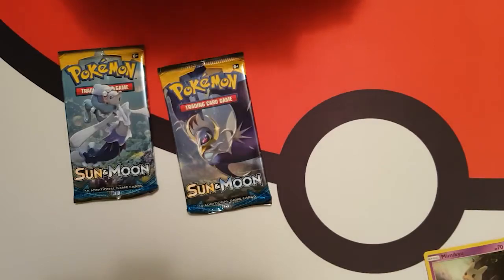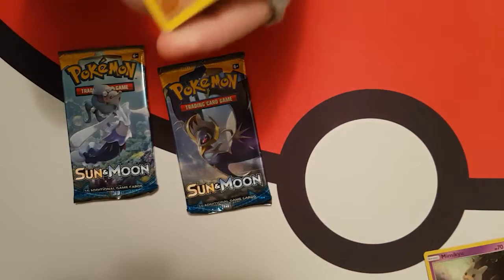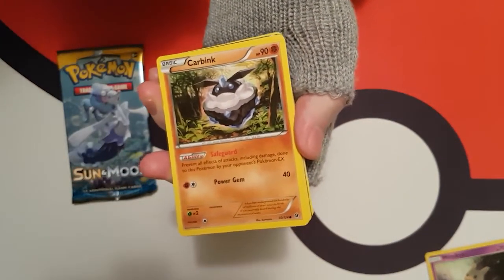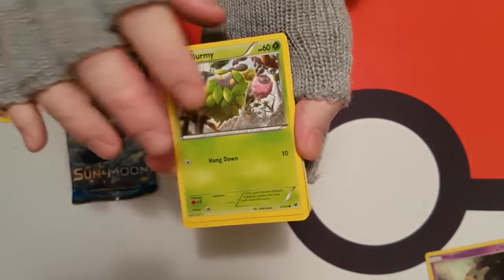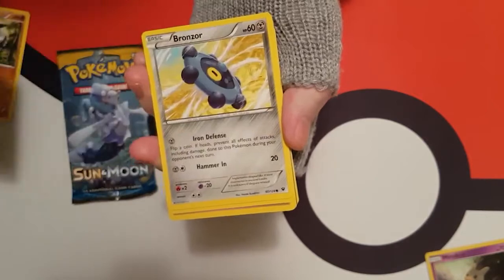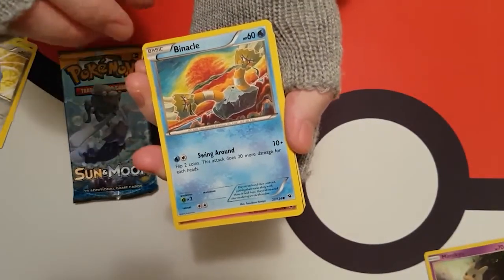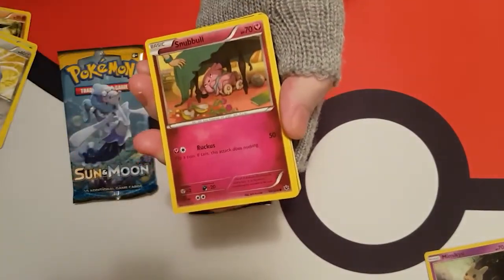There we go. It's been a bit tougher than the last booster packs I opened. Let's see. We've got a Kabink. Is it Burmy? Yep, Burmy. A Bonza. Reminds me he does something like Bonza. A Binacle — I'm pretty sure it's a Binacle, I'm not sure. Correct me if I'm wrong.